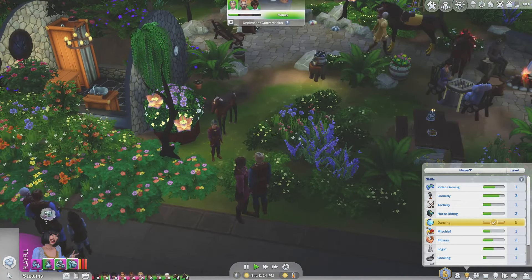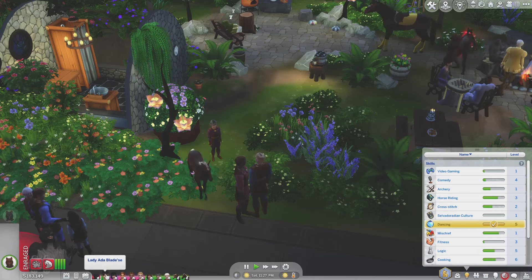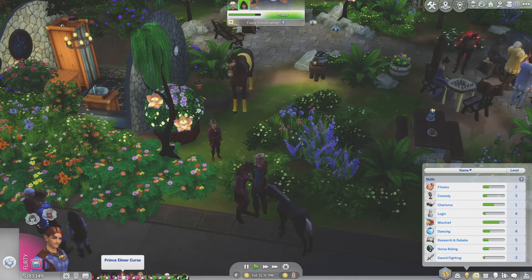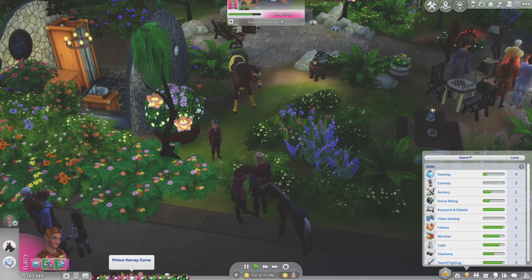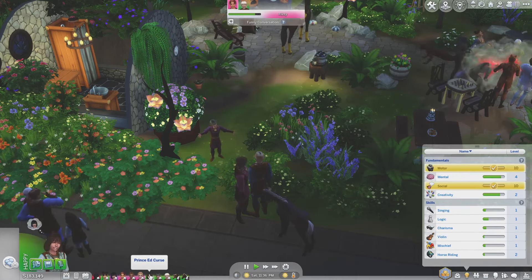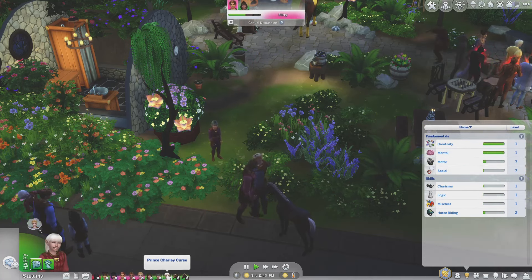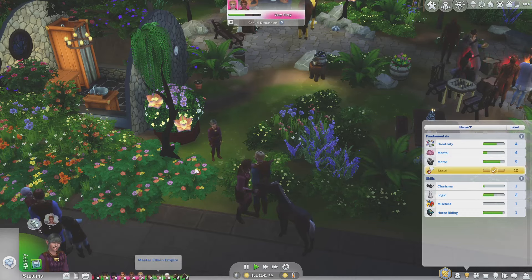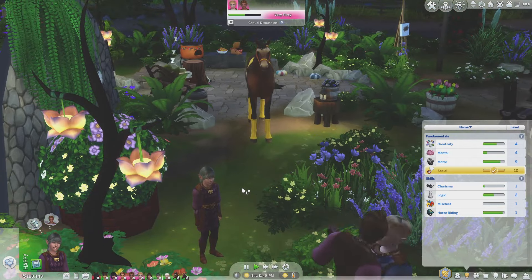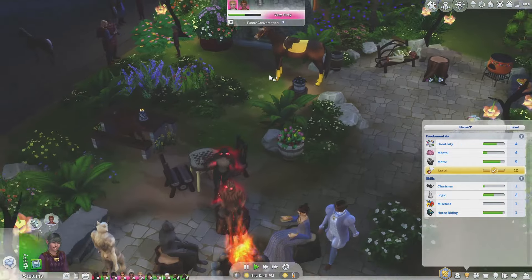I want to know who we can send out riding. Edwin has the lowest riding skill at level one. We're going to send Edwin riding. I'm actually not going to change him into his armor because everyone's dressed in their formal wear for the birthday event, so I kind of want to leave him in his formal attire — just get him to go on a nice ride.